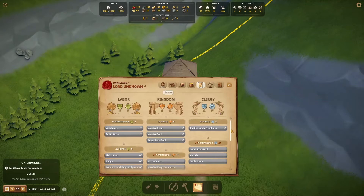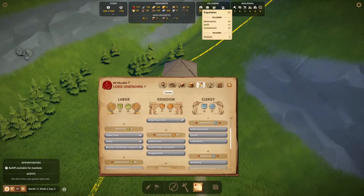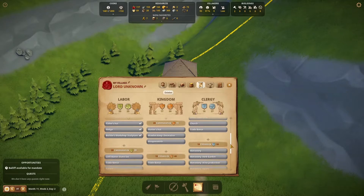The Estates page provides us with a good roadmap. We should work towards having 20 commoners and increase splendor for the various Estates. After that, we can unlock trade bonuses as well as more buildings, such as the Church from Estate Clergy, Hunter's Head and Weaponsmith from the Kingdom, and Tarfin from Estate Labour.